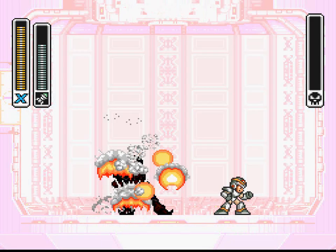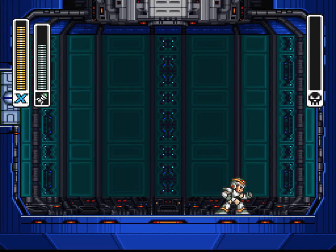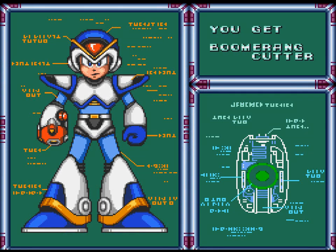Nice high-paced fight. The song's about over. That timing was perfect — that was just beautiful. I'm keeping this take. So with that, we have Boomer K's weapon — I'll just call him that from now on — the Boomerang Cutter. And with that, we can get that last heart and the sub-tank that's in Spark Mandrill's stage.